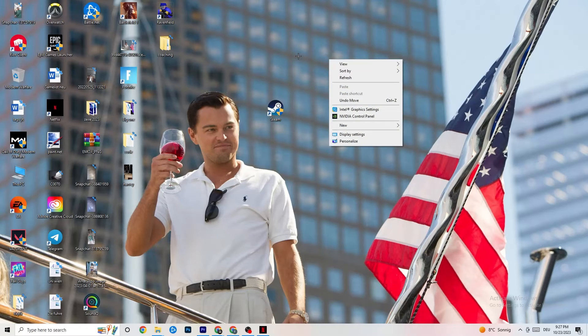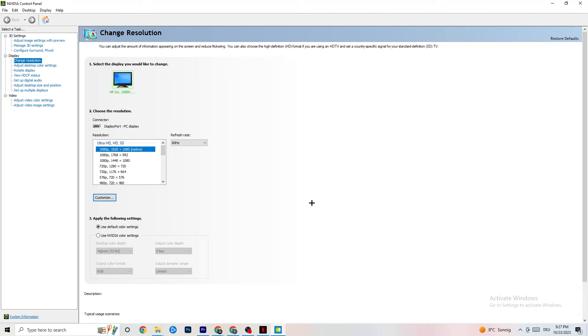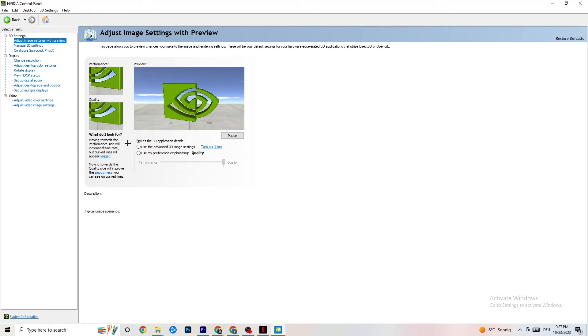Now right-click your desktop and open the NVIDIA Control Panel. Go to 'Adjust image settings with preview' in the top left. Enable 'Use my preference emphasizing' and you'll see a slider. I have mine set to Quality since my PC can handle it, but if yours can't, pull the slider toward Performance. It won't impact quality as badly as you think and will help a lot.